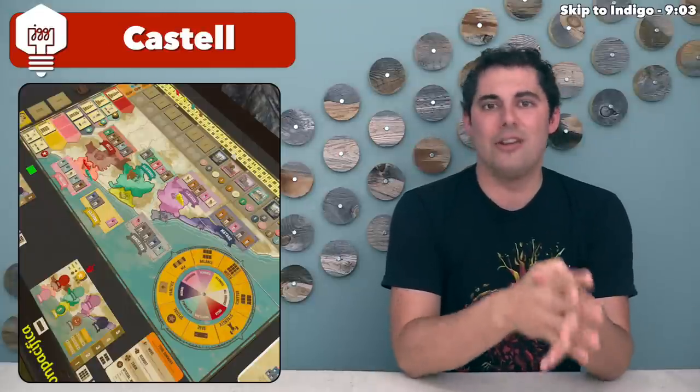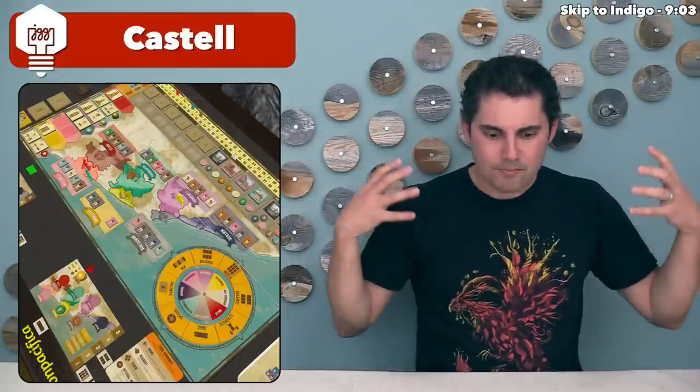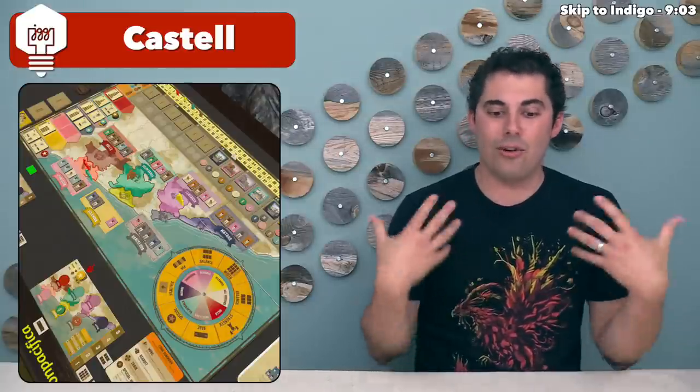Let's start with a brief overview of what you're doing in this game. Thematically, everybody is in control of a group of Castel builders. It's apparently a competitive sport in Spain where people climb on top of each other trying to make the tallest tower possible. You want strong people at the bottom, strong but lightweight people in the middle, and lots of little lightweight people at the top to balance everybody. This is a medium to slightly heavy Euro game, which is not something you'd expect for this theme.